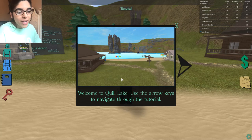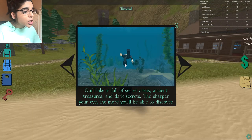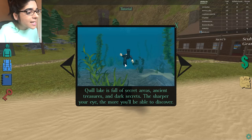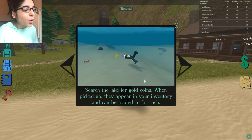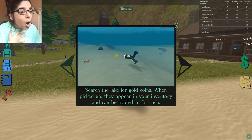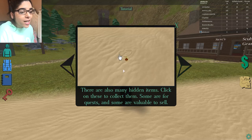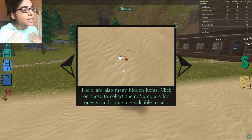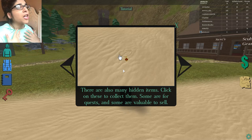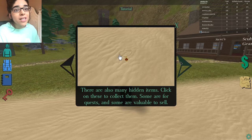Quill Lake is full of secret areas, ancient treasures, and dark secrets. The sharper your eye, the more you'll discover. I've got four eyes so I should be sharp enough. We need to search the lake for gold coins - when picked up they appear in your inventory and can be traded in for cash. There's also a Nemo fish! There are many hidden items to click and collect, some from quests and some valuable to sell.